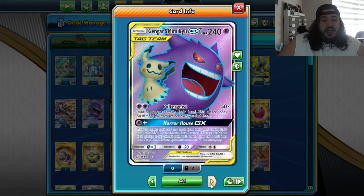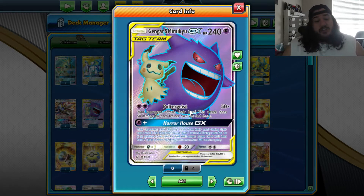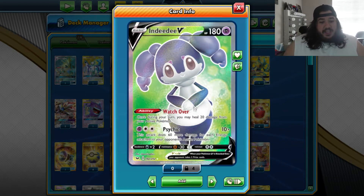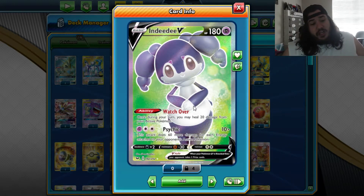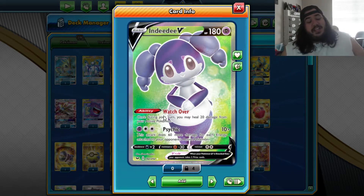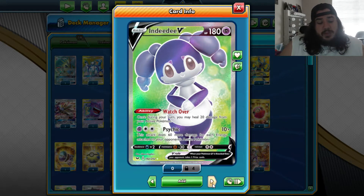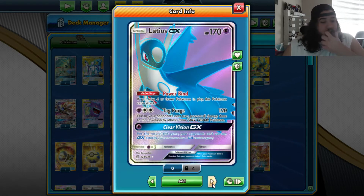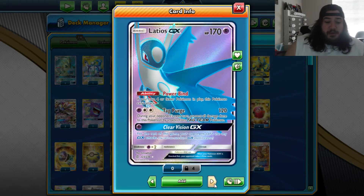Gengar & Mimikyu-GX for Poltergeist can punish your opponent if they have a ton of cards in their hand, doing 50 times the number of trainer cards found — and we know a lot of decks play a bunch of trainers. Indeedee V is good for Watch Over, healing 20 damage from each of your Pokémon, which can counter a Shrine of Punishment with Mimikyu — so they use Shrine with Mimikyu and you can Indeedee them to get that off so they can't attack Mewtwo. Healing 20 damage between turns could be really beneficial. Latios-GX's Tag Purge makes Tag Team Pokémon unable to damage it.